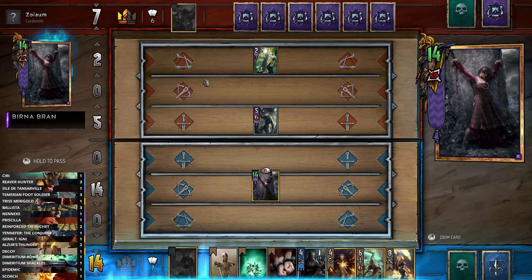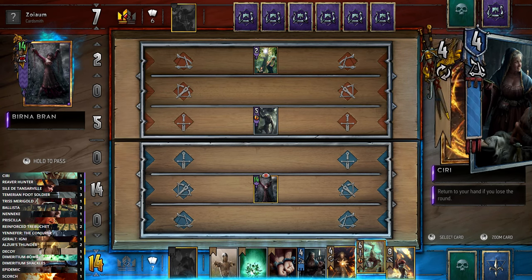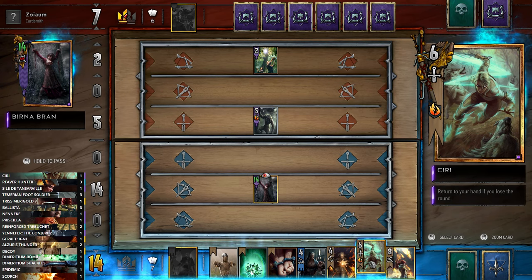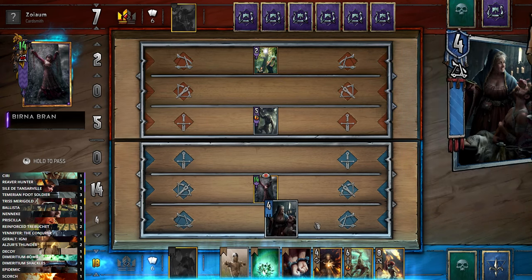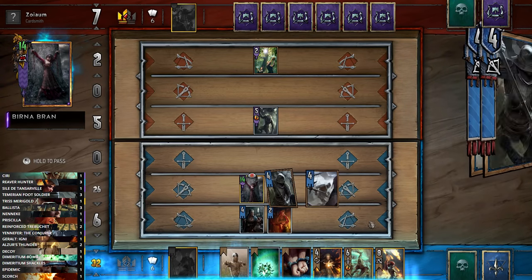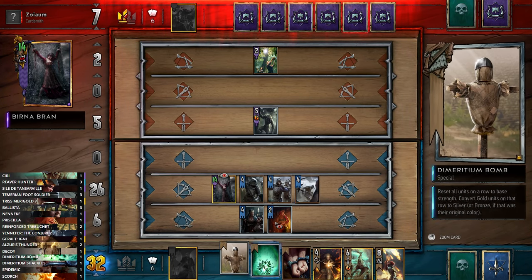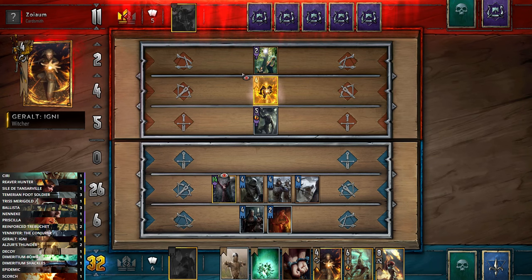We could Scorch here for 12 — I think if you can get around 10 or more with a Scorch it's done a good job. We can still Neneke the Priscilla to bring her back and see what we can get out of our deck. Our opponent doesn't necessarily intend to win this one, based on the fact they're giving us 14 points. We could Decoy the card they played and send it back, but having the strength is nice.